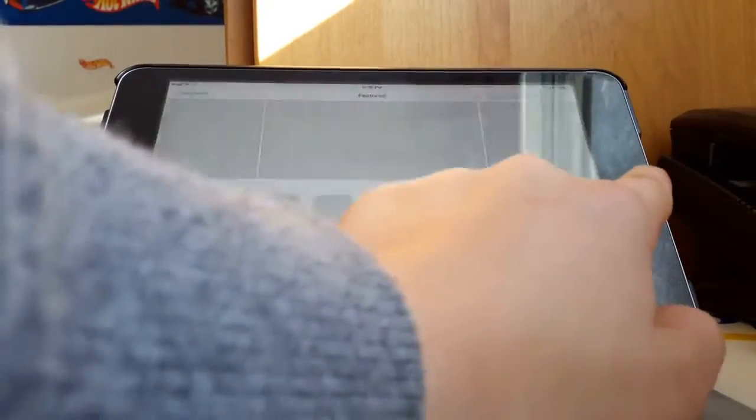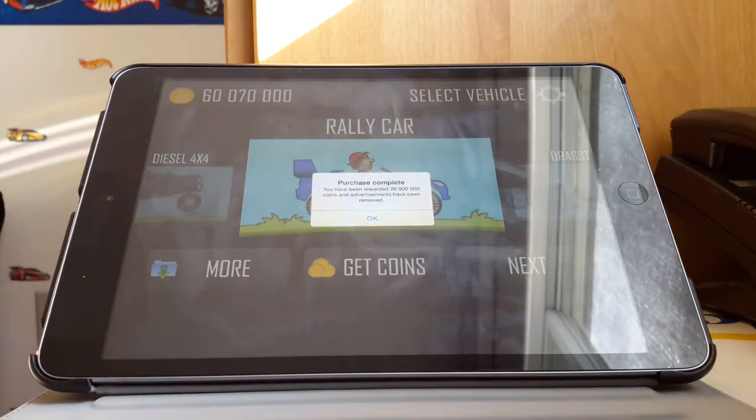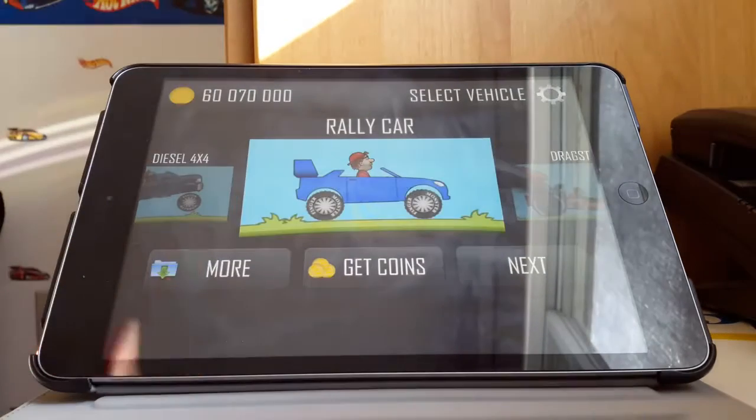You can hit Cancel and it should allow you to buy, or just go back and it will cancel that out. And it should say 'Purchase Complete' — you have been awarded 20 million coins and ads have been removed.